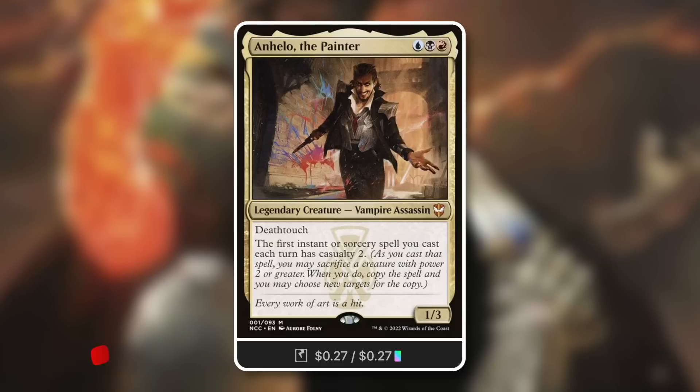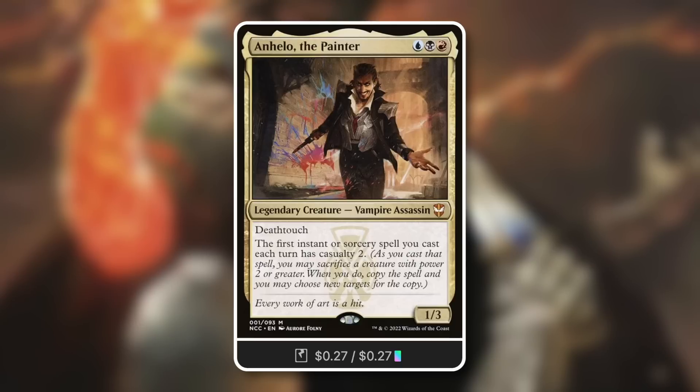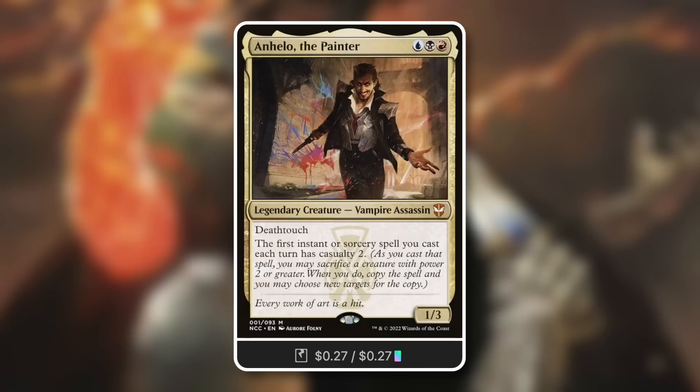Just cast this on an opponent's turn, double it up — destroy two creatures. You probably want to spread that between two opponents. Say both opponents have a full grip. For the cost of four mana and sacrificing a creature to double it up, you've taken out two creatures, and if they were both at full grips, that's six cards total removed from your opponents' hands. Make sure you're considering copy commanders like this.